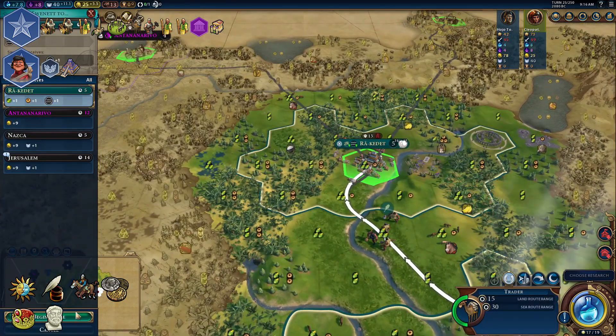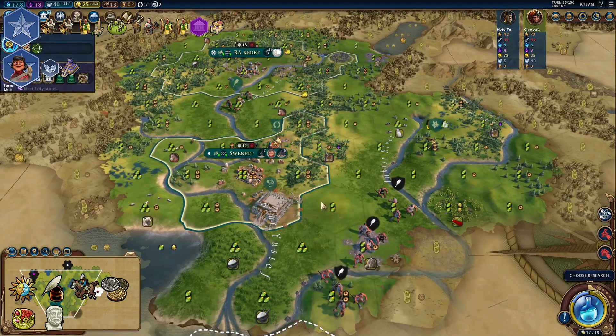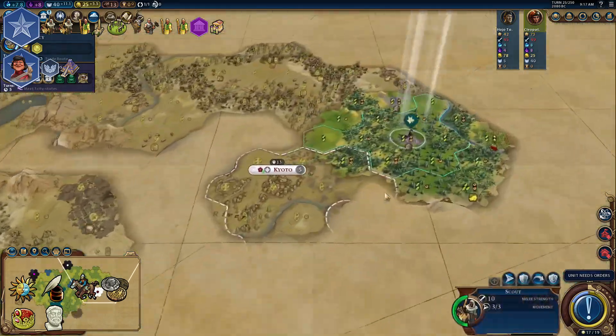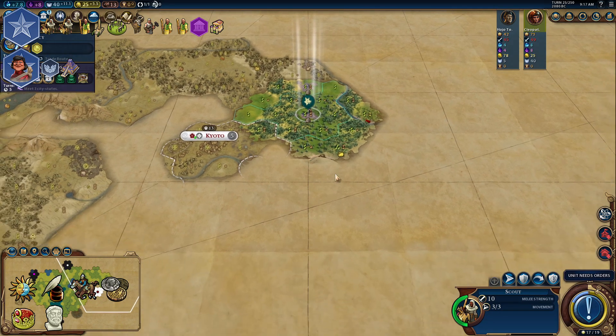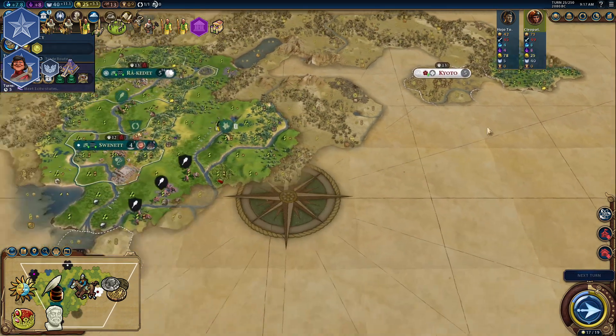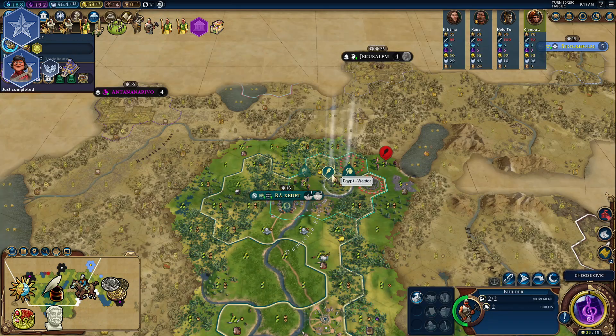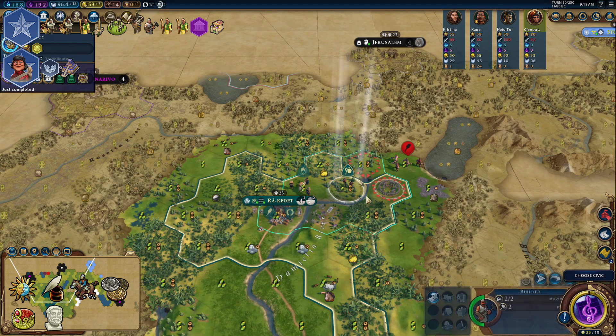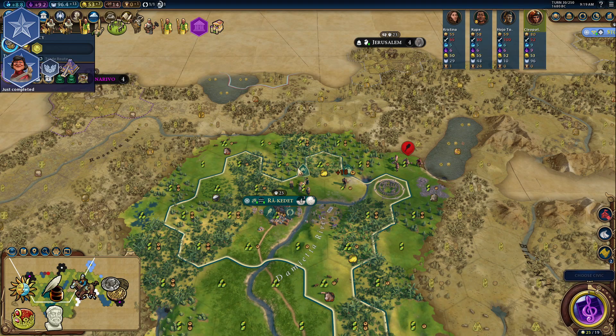As usual, you should target Horseback Riding for protection and Currency to boost your economy. In the civic tree, you should go for Political Philosophy to build an Audience Chamber in your Government Plaza. Since we were building wonders, don't be shy to make a builder and chop some settlers in your capital.